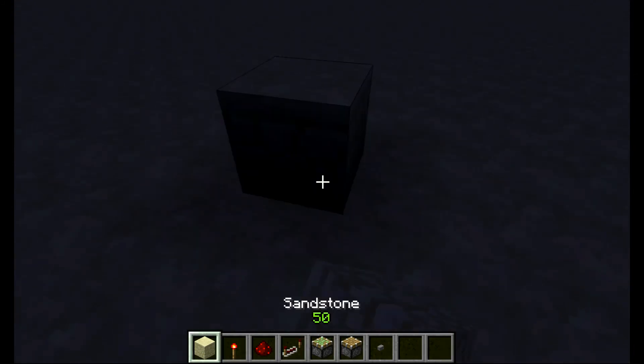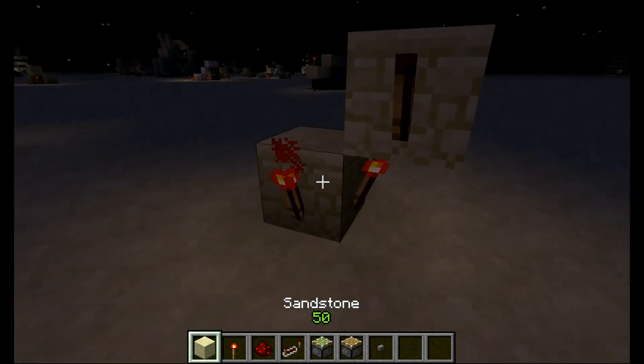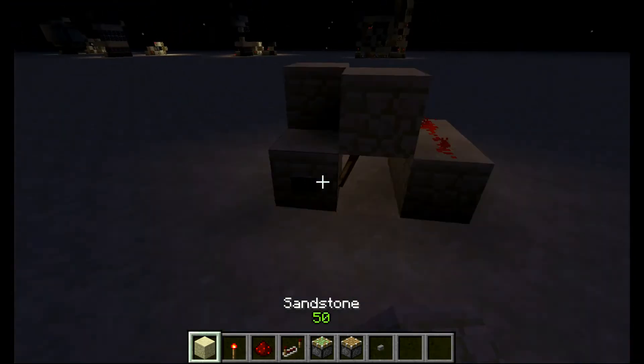Next one: we're gonna place down a block, a button, torch, torch, block, torch, block, block, redstone, redstone. There you go.